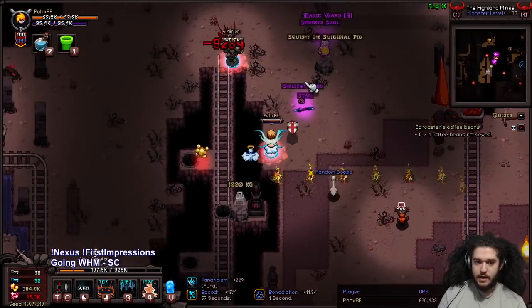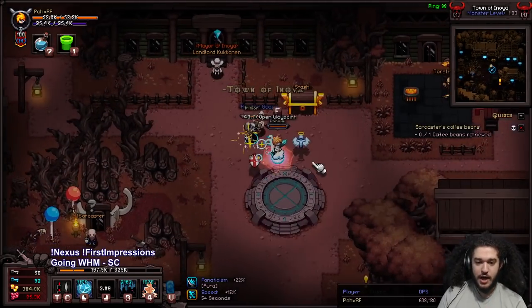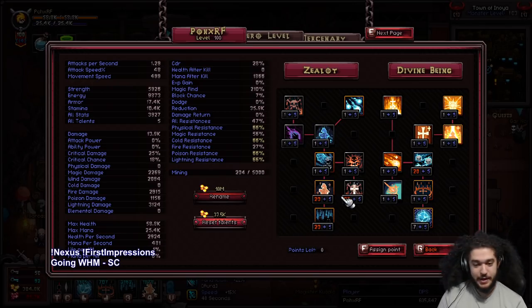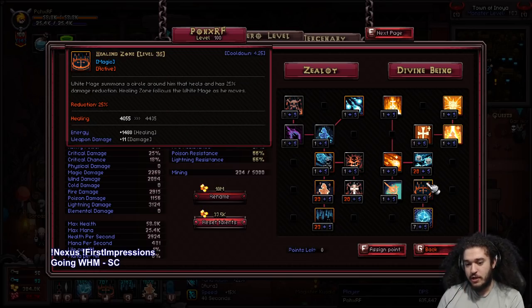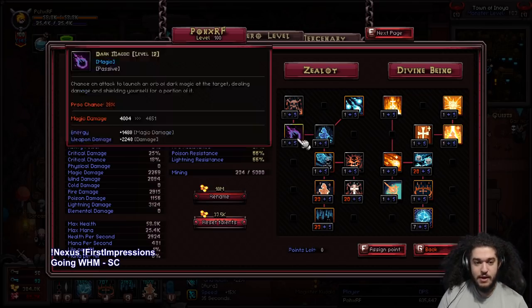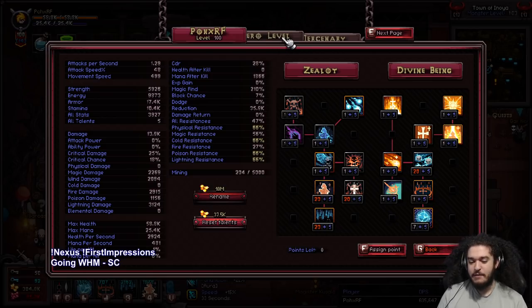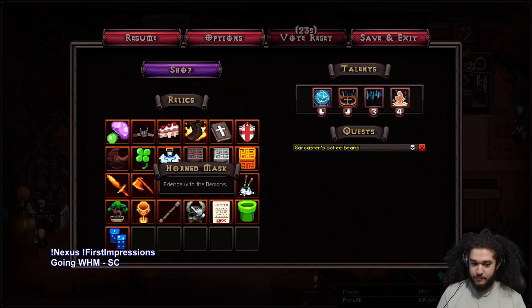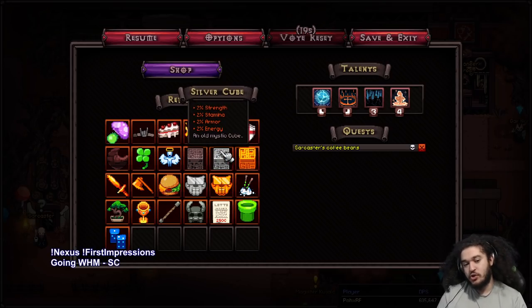To highlight some other changes: under the class tree, there are now new class sets for almost every class. If your current class set focuses on the right side of the tree, chances are there's a new class set now on the left side. They also rebalanced and buffed every single class — other than Paladin. Overall it shows they really want to work on this game more. Relics also have a description now when they're on the floor, which is really nice quality of life so you don't have to look up every single thing on the wiki.